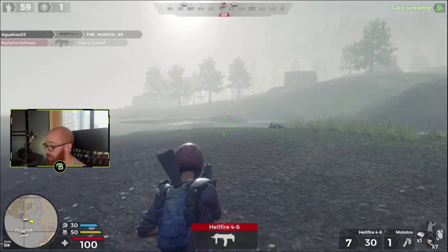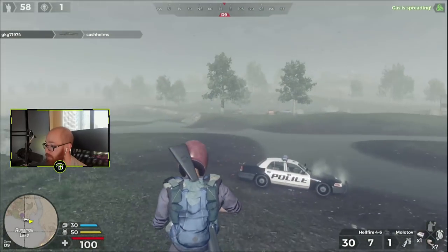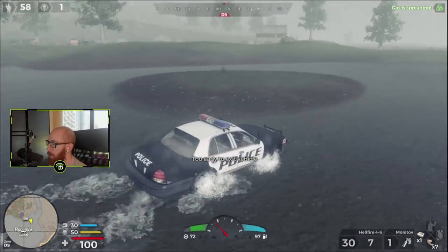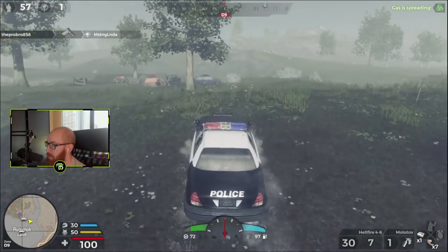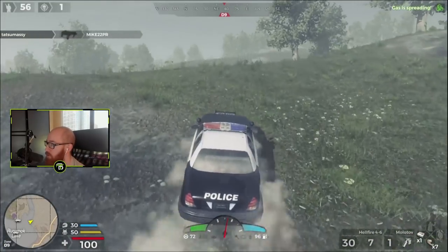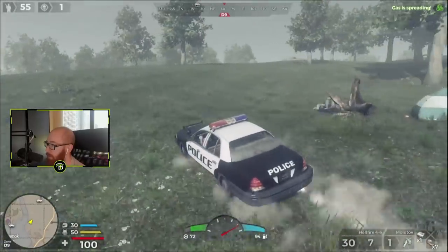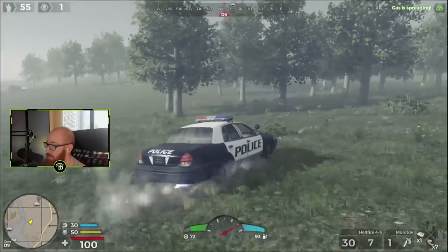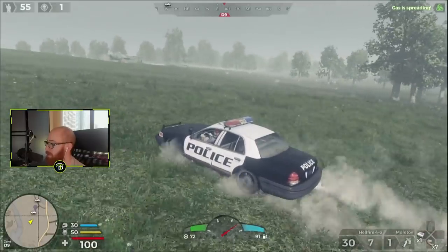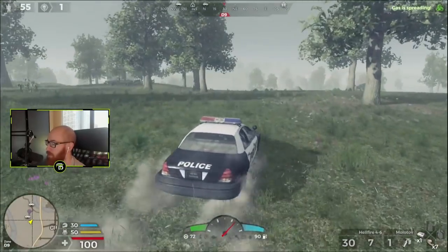I was trying to see if it was better to tap it or just spray him down. Sometimes when I scope in — most of the time when I'm hopping out of a car and trying to scope in — it points my reticle in a weird direction. It snaps downwards or upwards, it's completely random, and it really messes up my shot whenever I'm trying to jump out of a car and shoot somebody else in a car. In those situations I gotta shoot quickly.